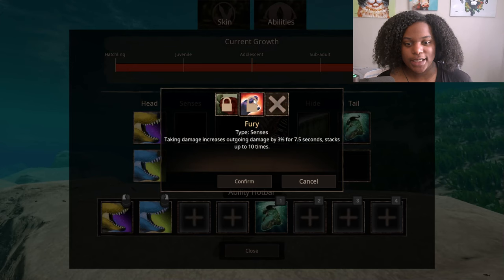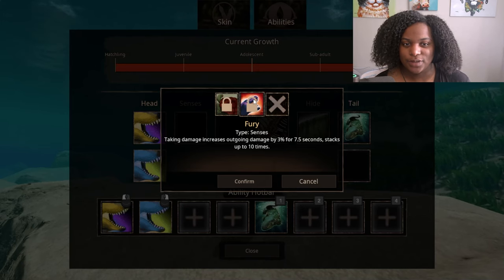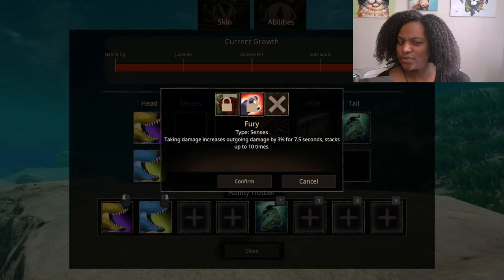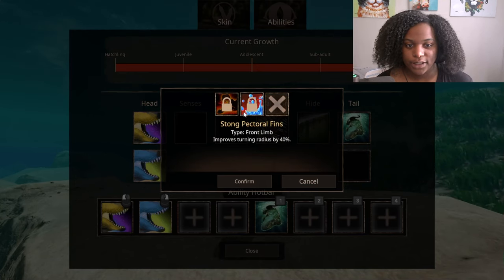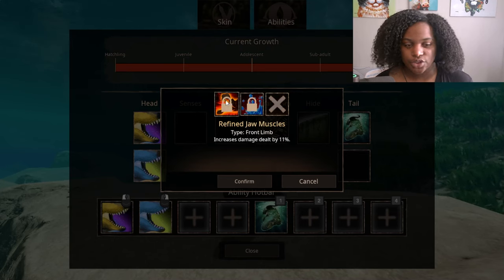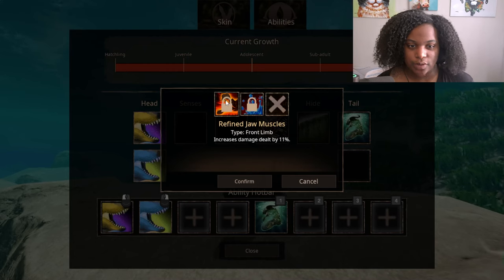For senses, we have fury — taking damage increases outgoing damage by 3% for 7.5 seconds, stacks up to 10 times, so if you get hit 10 times you'd have like 30% damage increase. Stubborn reduces the damage of the next hit by 45%, has an 8-second cooldown — if you're really good at timing, this would be the great sense for you. For front limb, we have strong pectoral fins, improves turning radius by 40%, and then refined jaw muscles increases damage dealt by 11%.